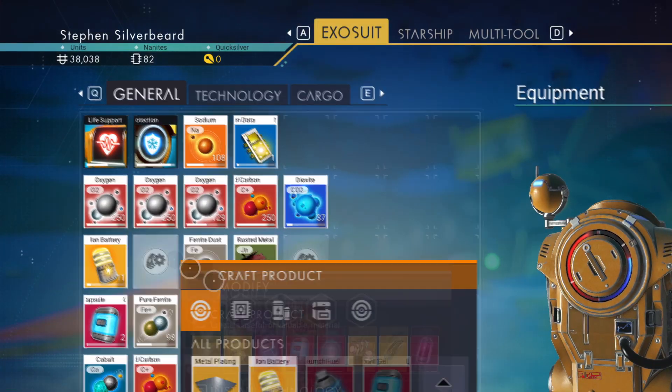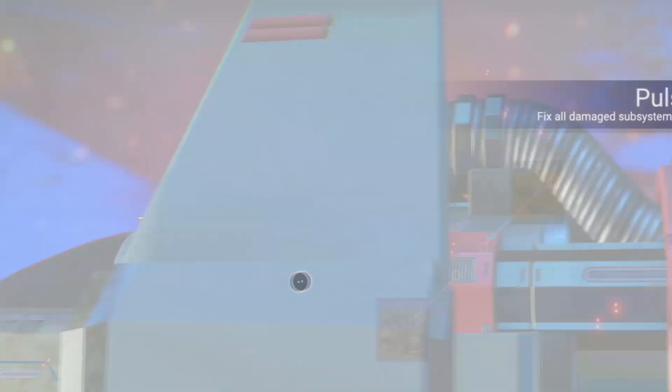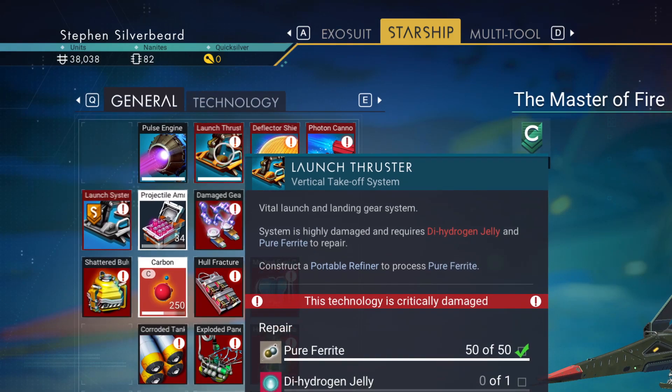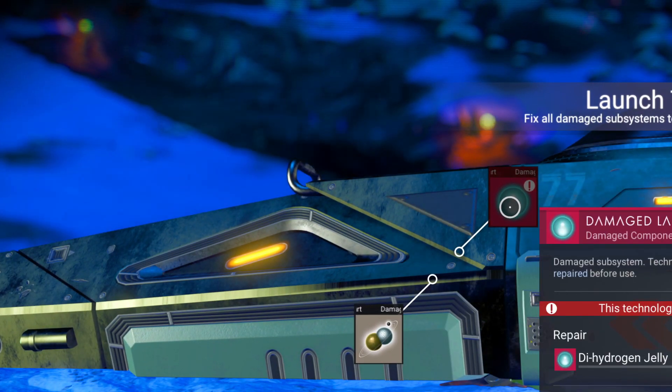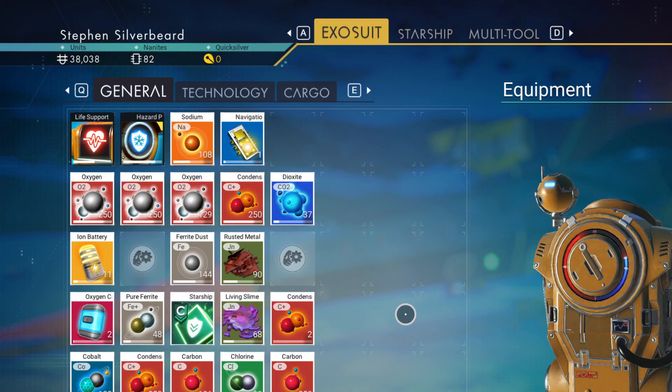What do I need for a hermetic seal? I can certainly make that. The pulse engine's fixed. All we need now is some dihydrogen jelly, which I've got absolutely none of.